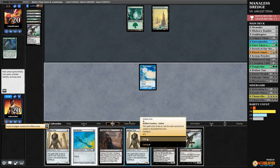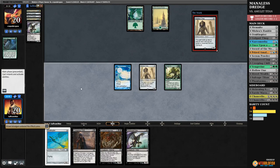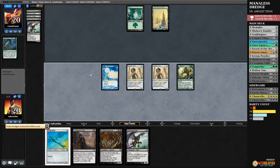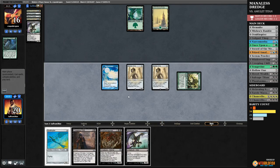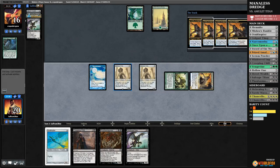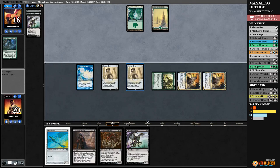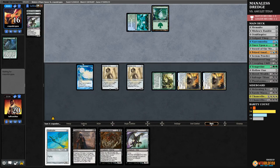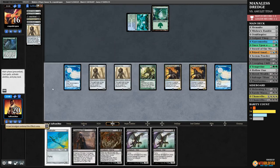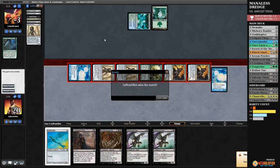We untap, upkeep — Phantasmagorian! Discard Prized Amalgam, Stinkweed Imp, Serum Powder, get back Phantasmagorian. We dredge Stinkweed Imp — Vengevine! We get back Narcomoeba and two Prized Amalgams. Hollow One, Hollow One, Vengevine — there's a chance this might be fast enough! Oh my goodness — this is what our deck can do with no lands: turn two, 19 power, no lands! Once we get back Prized Amalgams — 19 power, whatever, turn two no lands. We will take it. The power of Manaless Dredge!